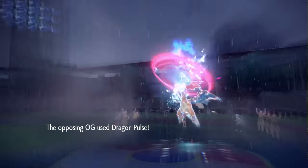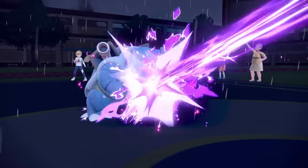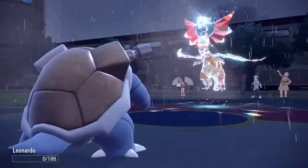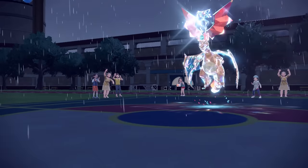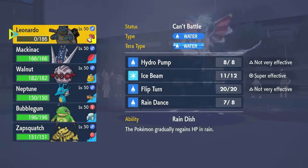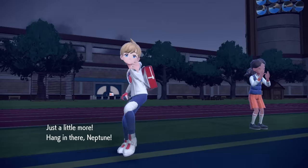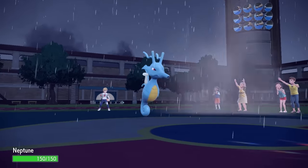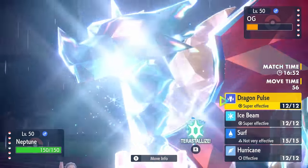I don't have much that wants to switch into Charizard, so I stay in and they finish me off with one more Dragon Pulse. But Blastoise got the chip I needed on Charizard and set up the Rain. I'm in a good position to bring in my Swift Swim sweeper Kingdra. The sad news is they have two options to change the weather, but right now we're faster and can knock out Charizard if it stays in.